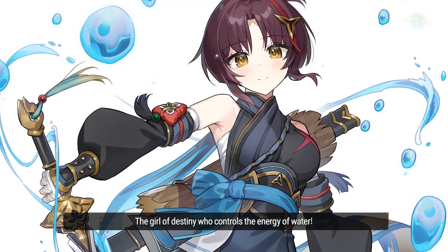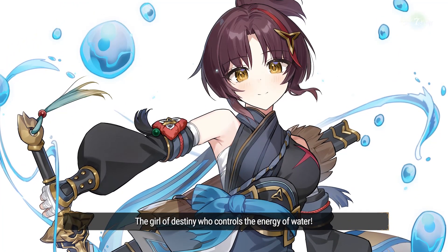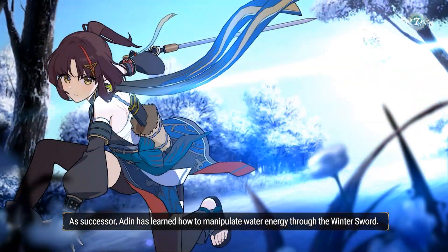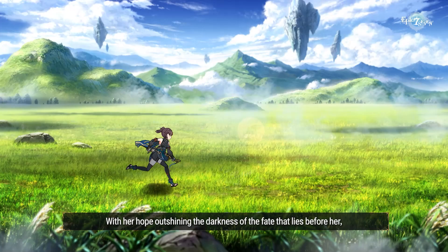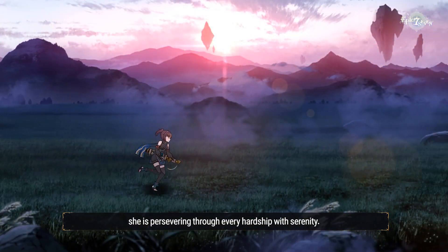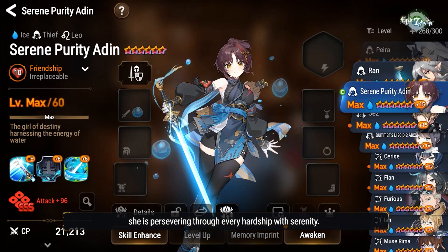The girl of destiny who controls the energy of water. As successor, Adan has learned how to manipulate water energy through the winter sword. With her hope outshining the darkness of the fate that lies before her, she is persevering through every hardship with serenity.